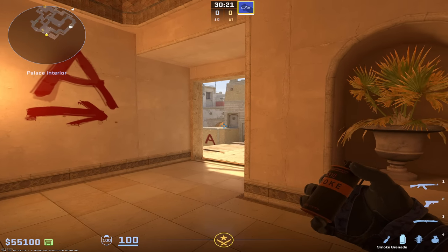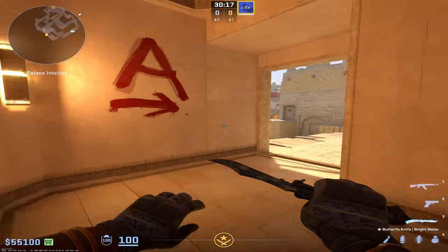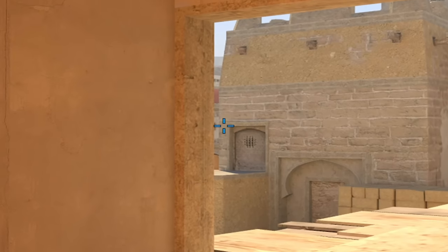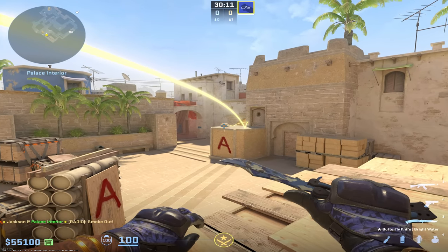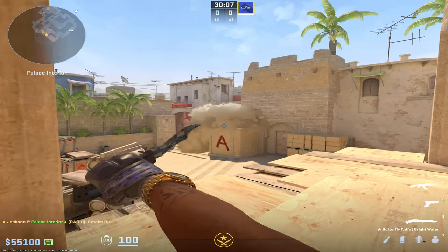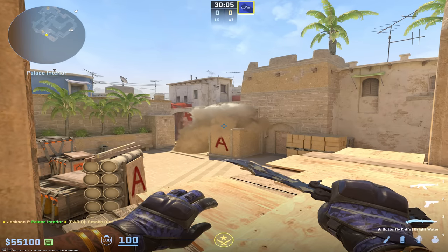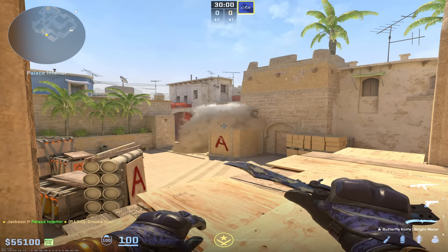While it's definitely risky to smoke off stairs from Palace, it can definitely be done. The easiest way is to come right along this back wall to where you can just kind of see this door up towards the top left. Do a very light run throw just like this, and it's going to land right here on this side — it's not going to expand down into sandwich — and you have stairs smoked off for your team. It's kind of risky and there's a good chance you're going to get shot while doing it, but if you really feel like you need to do it, go ahead and throw it just like that.